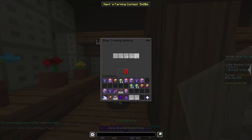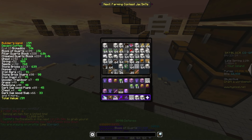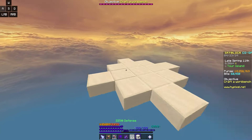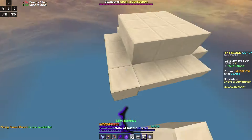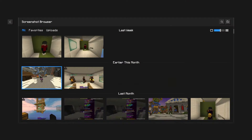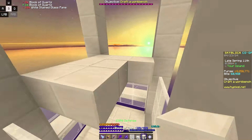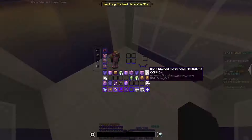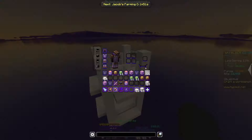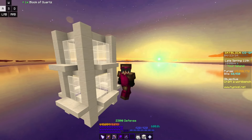First, we need glass panes and then literally any building material. I'm going to be using quartz — time to start building. We're done with the base design, and it's looking pretty good. I'm not sure if we need the carpet on top of these slabs, and I'm not even sure I placed them in the right place, but we're going to test it anyway.